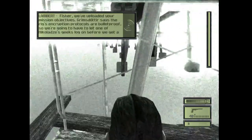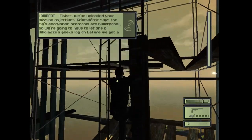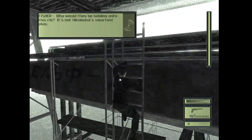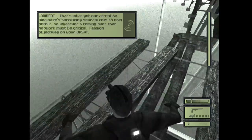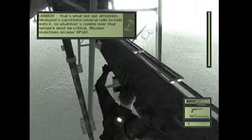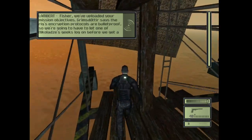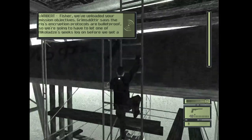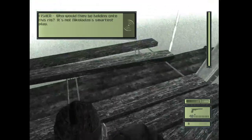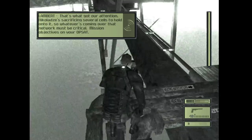First, we're going to block this ladder. Now, the thing about this mission is that you can get away with running faster, because there's so much background noise that none of the guards will ever hear. Also, you lose when you fall into the water. So anyways, hang up the ladder, and then jump onto this pipe and move slowly so that it won't fall off.